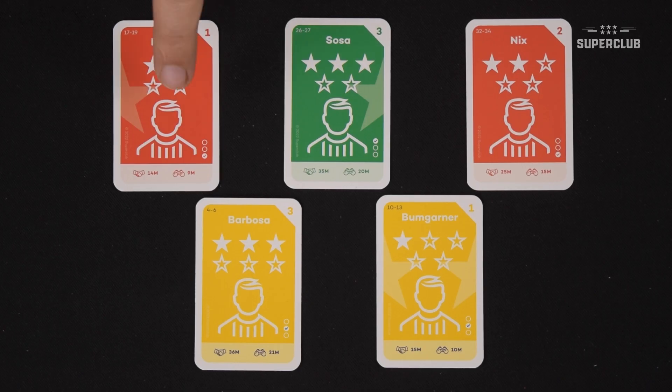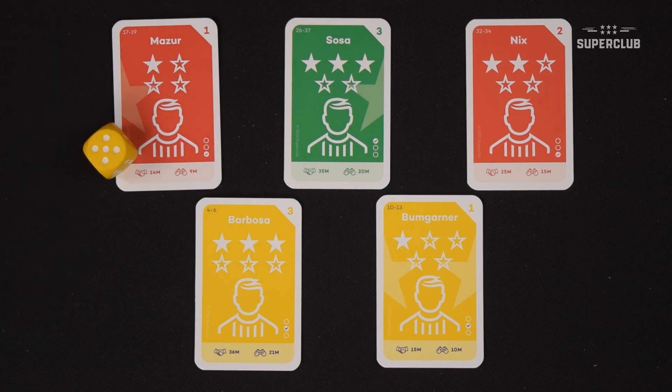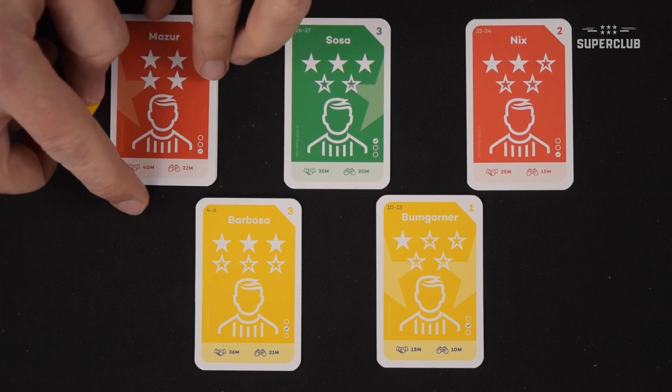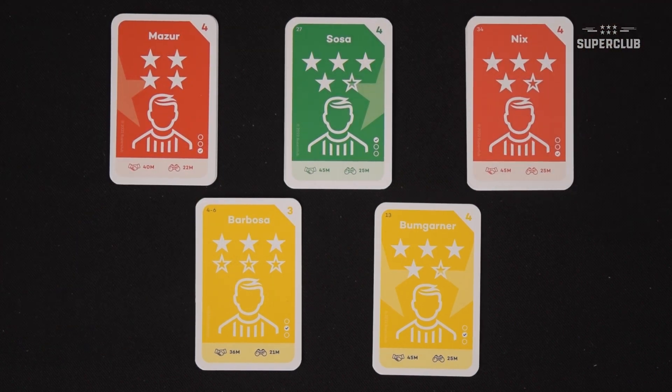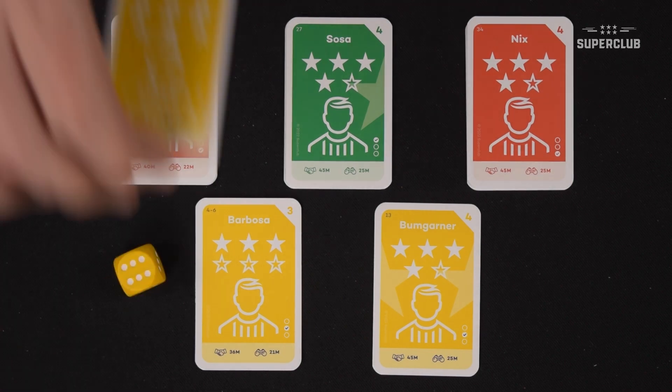The second step of the off-season is training. It's one of my favorite parts of the game, especially if I have lots of players with several empty stars — it's so rewarding. The purpose of training is to have one or more of your players with empty stars and fill those empty stars so that your young players evolve, become better, even superstars.